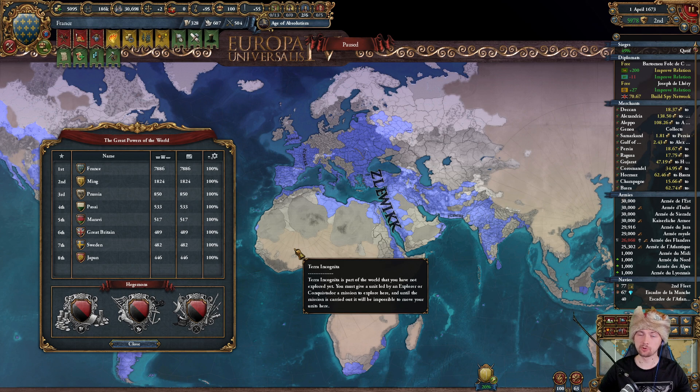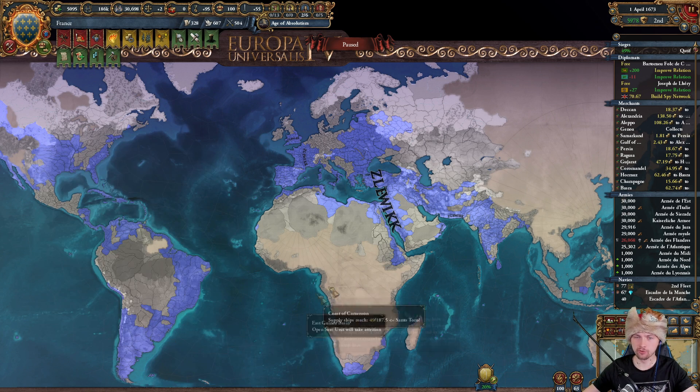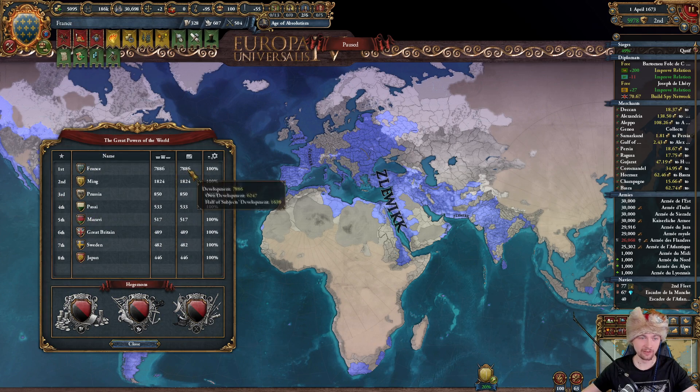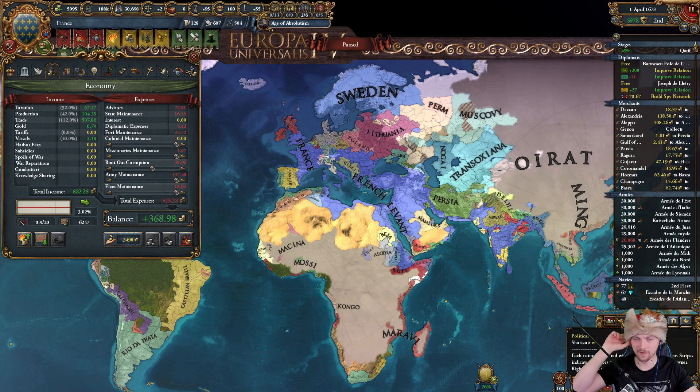Hello guys, this is Zlavik and welcome back to my Aragon campaign - now France - where my goal is to reach 1 million income. The year is 1673, so we've passed half of our timeline. We control most of the world with almost 8000 development, and our income is 700, so we are well on the way to achieving our goal.